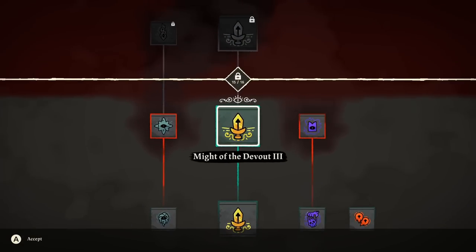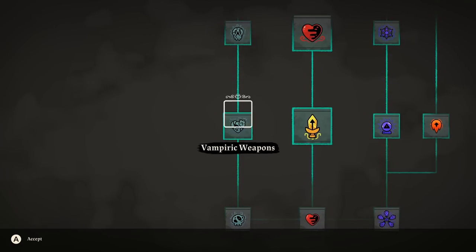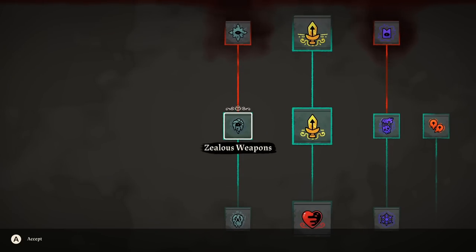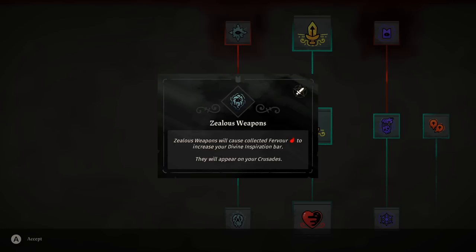Every time you level up, you can upgrade the doctrine tree. What's totally overpowered is getting up the Zealous Weapons side of the tree first. Zealous Weapons makes it so that your collected fervor gets turned into divine inspiration when you're using one of those weapons. You can combo that with the weapon reroll trick to always get a Zealous Weapon going into a dungeon, which can give you 100 to 300 divine inspiration every single run. In the early to mid game, that's totally OP. Get this as soon as you can.